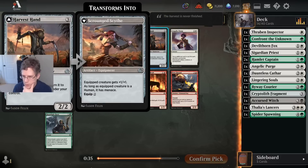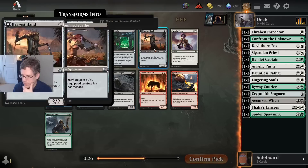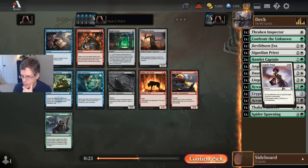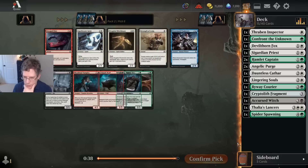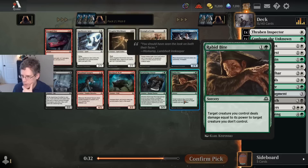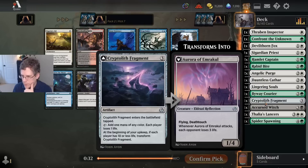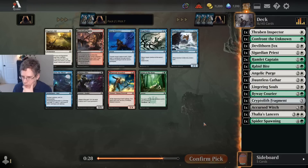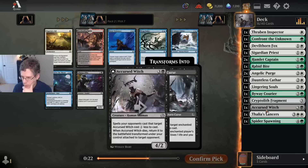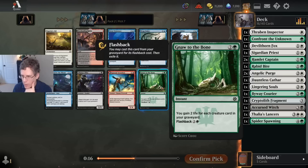Harvest Hand or Angelic Purge. The Harvest Hand would certainly be fine, but I think I'm just going to go with Angelic Purge. Do I want Briarbridge Patrol or Rabid Bite? I think I want Rabid Bite. I'm definitely going to play the Cryptolith Fragment because it provides me a source of black mana for Lingering Souls. I don't know if I'm going to play the Accursed Witch or Spider Spawning yet.